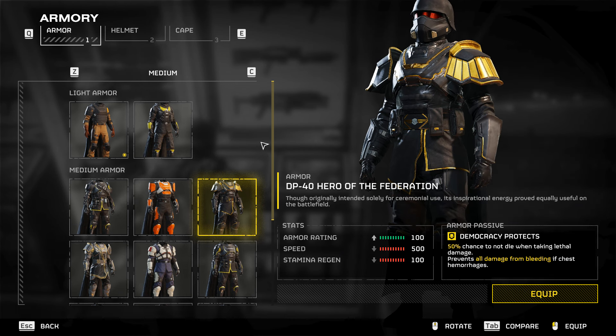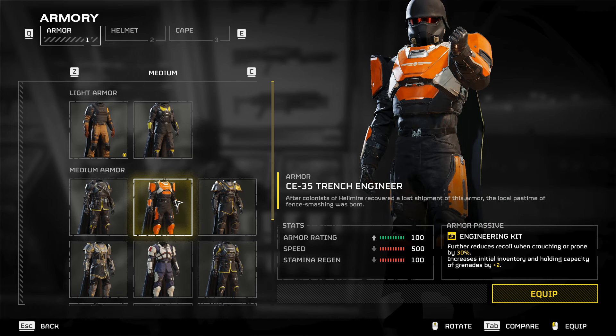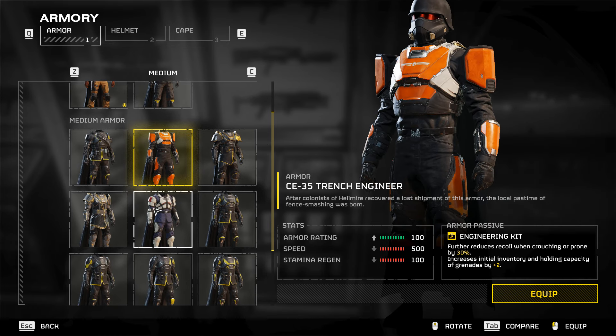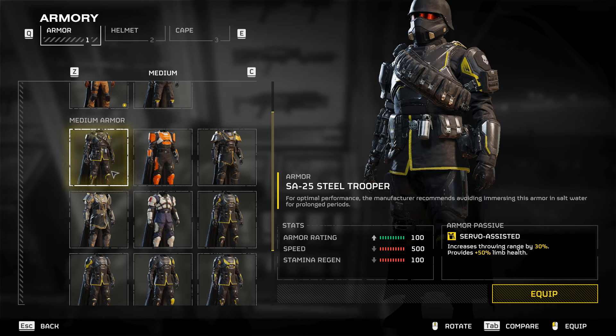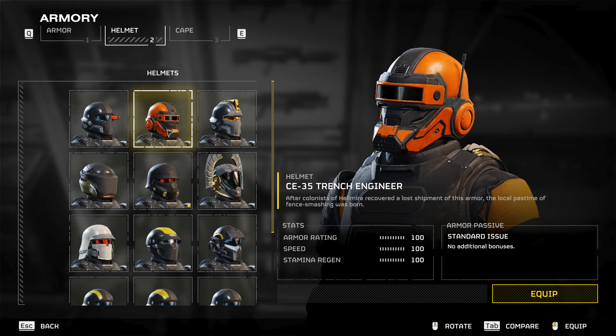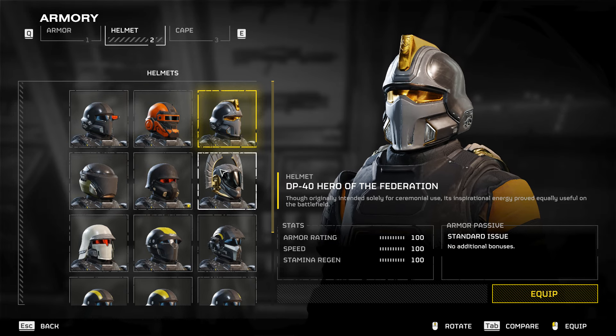For tip number eleven, make sure to check your armors because each armor has its own passive ability that does something different. Helmets and capes do not have any passive abilities — they are purely cosmetic. So keep that in mind when choosing your loadout.